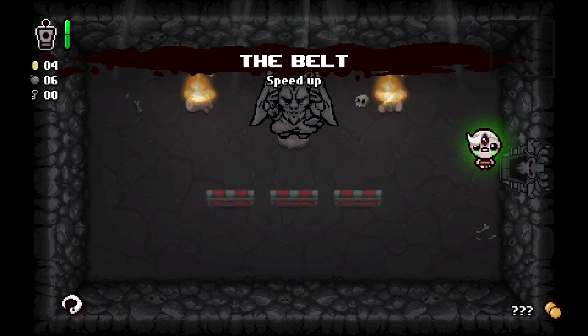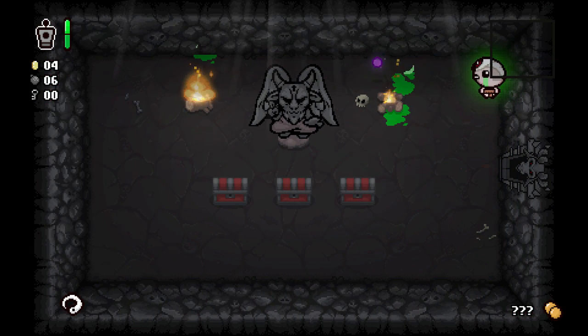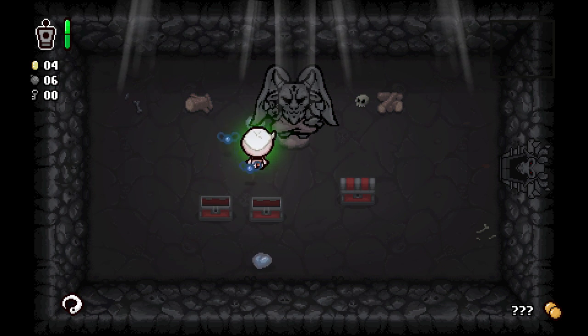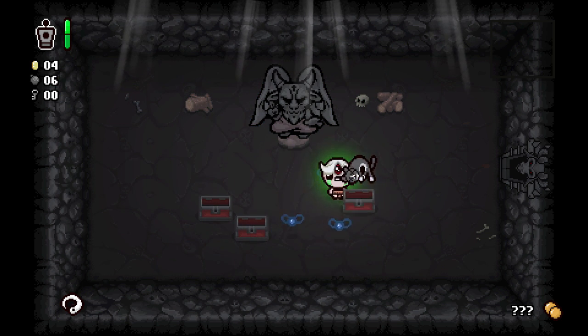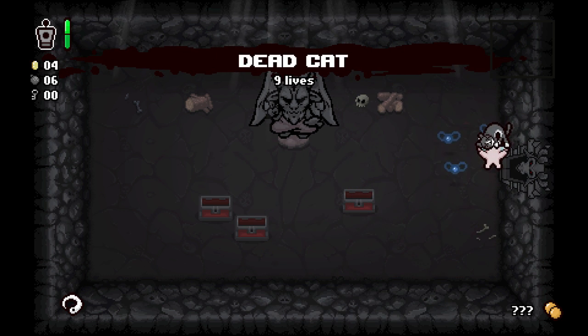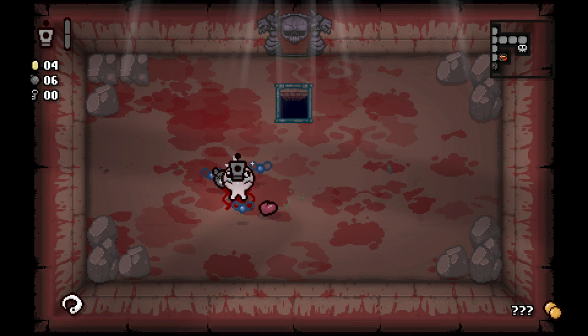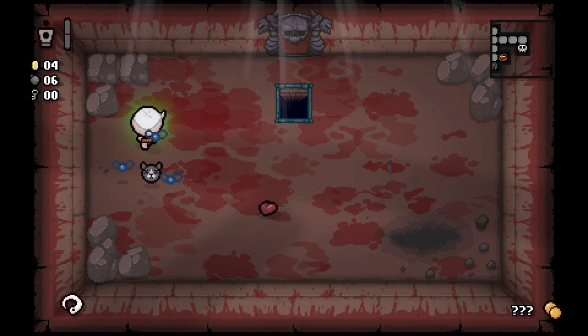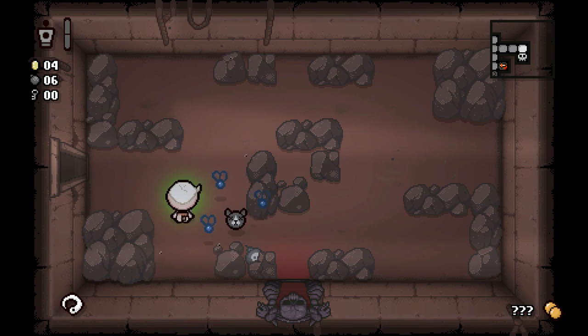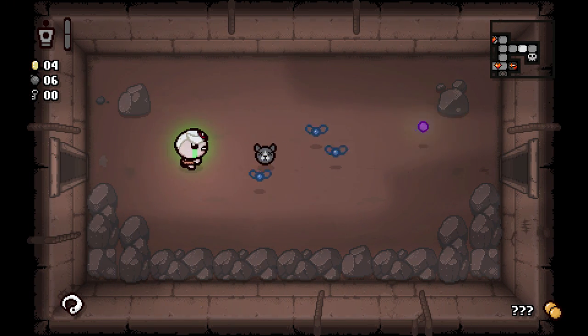Speed — what's our devil deal today? It's just a chest, maybe some Guppy pieces. We'll take those soul hearts, that's definitely welcome. Dead Cat — yes! Let's use this — it is the bomb. We should be able to get into the one-heart battle room now, maybe there's another cat piece in there.